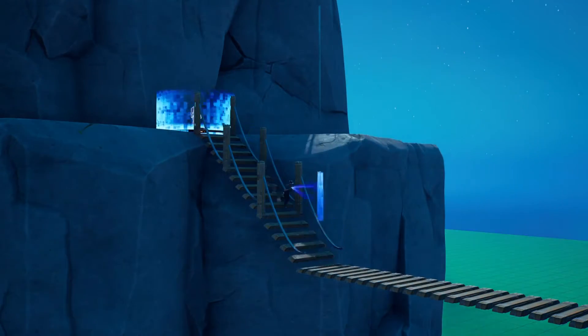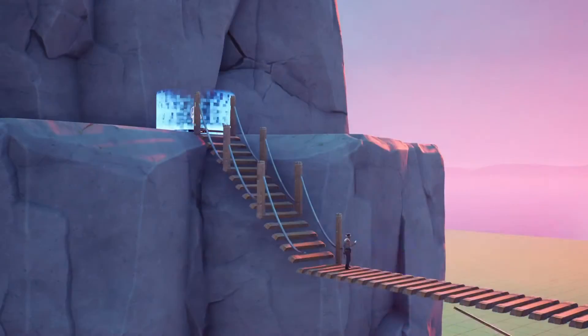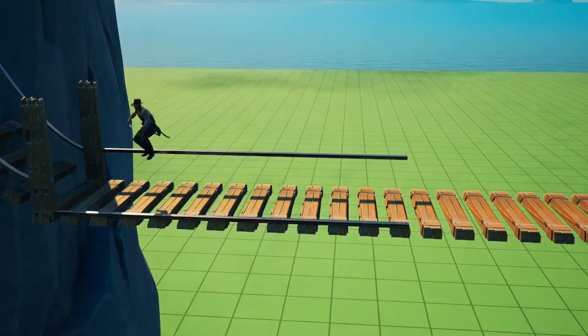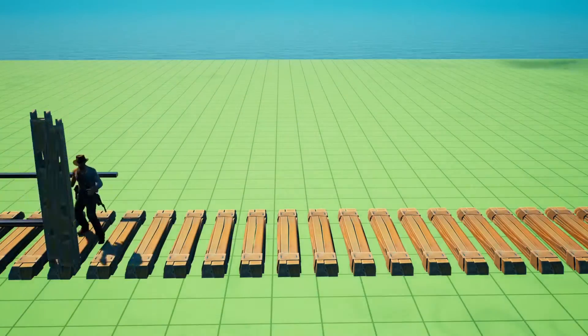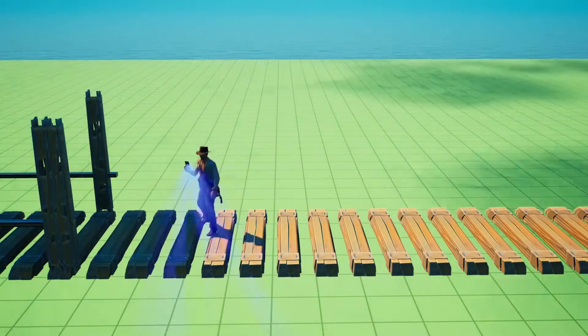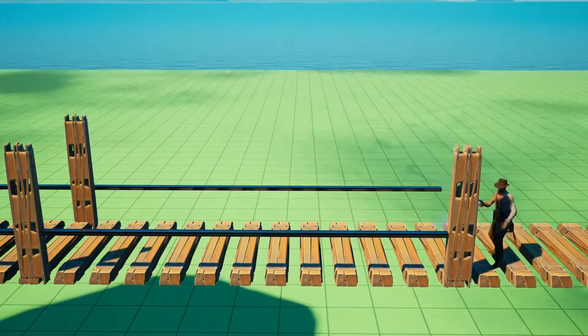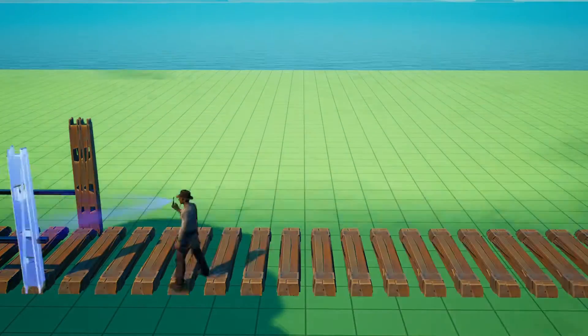I was thinking of adding a function where the bridge would collapse just like it does in the movie, but I decided that's gonna be too hard. I don't want to make a whole scene out of this, so I'm just gonna take a quick screenshot to capture the image I was going for. I think I like how it turned out — it looks pretty good, it looks accurate.